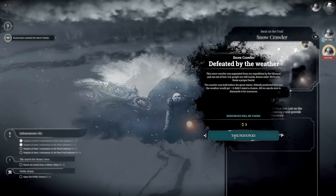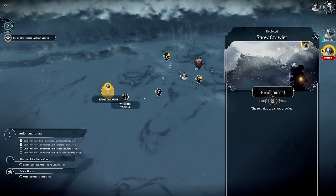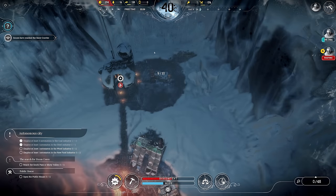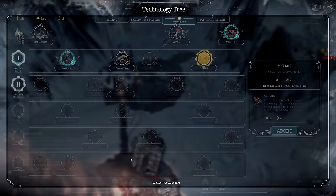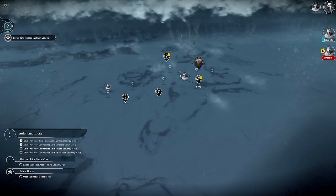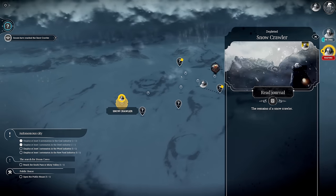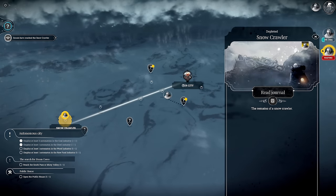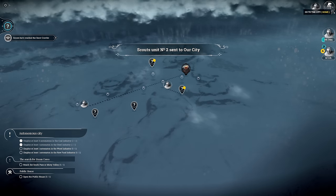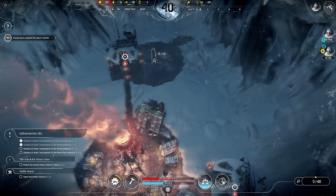Oh nice — there are steam cores there! Let's do a little pass back through here. Mind you, how many do I have? Absolutely none. And after the wall drill I am going to need one. Okay, we'll send this guy back to the city — if we find more here I can stop him and redirect him. But that's the play for now.